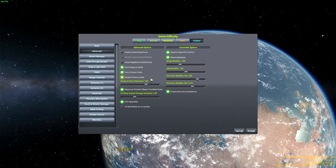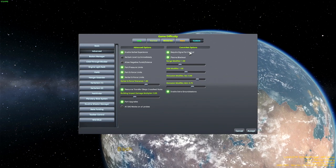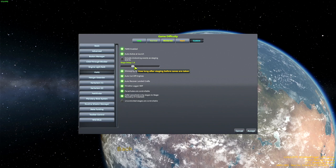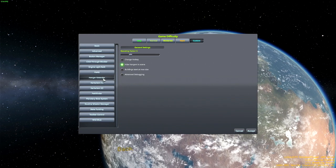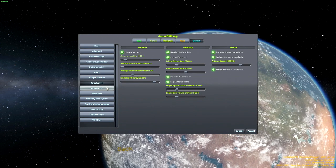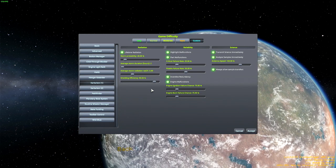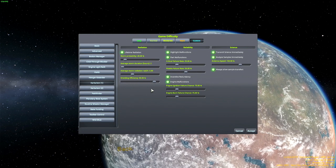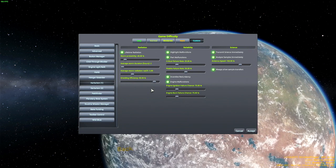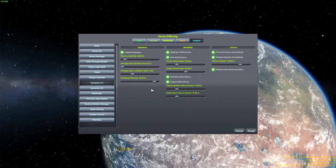We are going to be playing a science mode with a couple modifications. First we're going to be bumping science rewards up by just a little bit to make it a touch easier. We're going to disable reverting flights, enable require signal for control plasma blackout, resource transfer obeys crossfeed rules, part pressure and part G-force limits, Kerbal G-force limits, Kerbal experience, FMRS, increased stage delay, and lifetime radiation. Oh, and we're playing with Kerbalism as well.